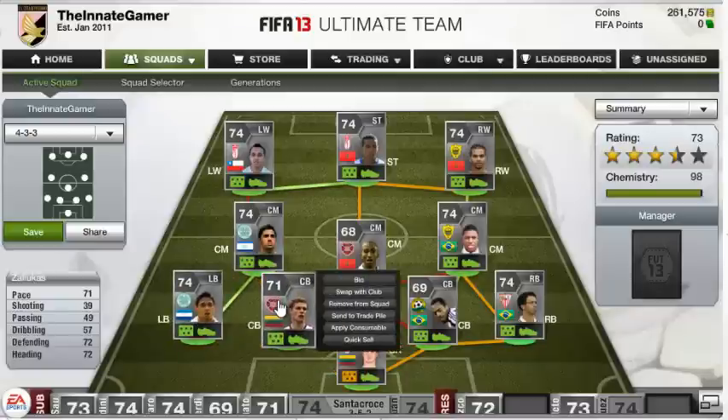And now we've got Zalukas — 71 pace, 72 defending, 72 heading. Just great all-round stats. Nothing special, but nothing bad. He's a fantastic defender though.